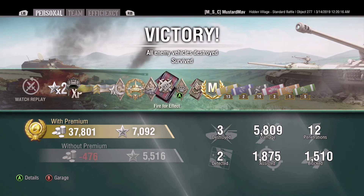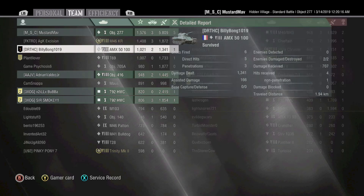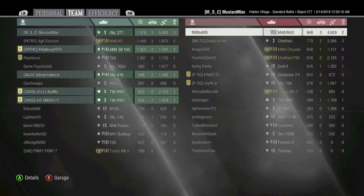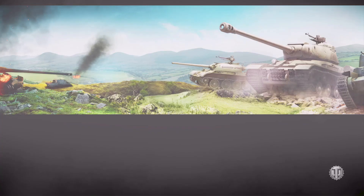Boys and girls, we aced the 277 for the first time! 5800 damage, 1800 assisted, 1500 blocked - just an overall nice game. Their arty did 4600 damage and their Chieftain did 4000. That's really all I got for you guys - make sure you like, share, subscribe. I'll catch you in the next video.